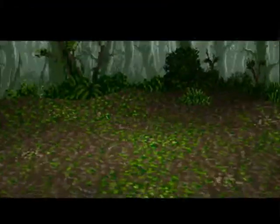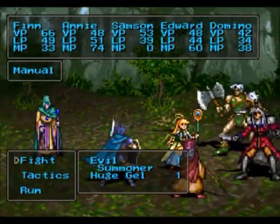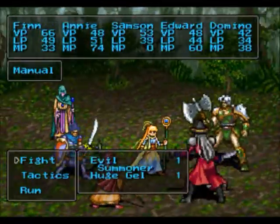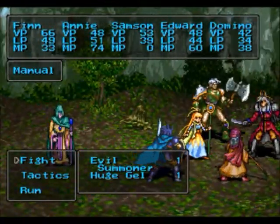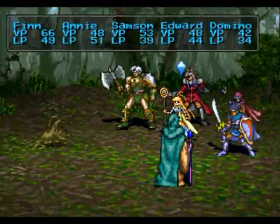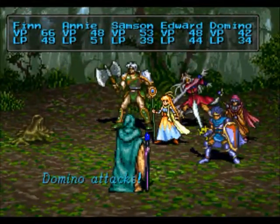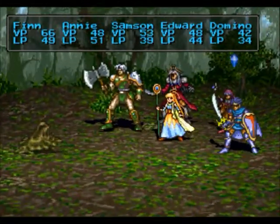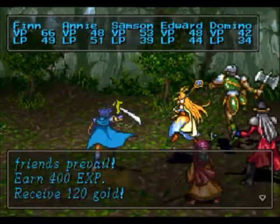Let's just do one battle so you guys can take a look. There's their new styles, their new looks and designs. You can tell Samson is more buff than he was before, and he looks more like a healer. Edward looks more mage-y, as you can tell. Finn looks like he's badass. And Domino looks like he's smiling. Does a lot of damage right now. A lot of damage. Not bad.